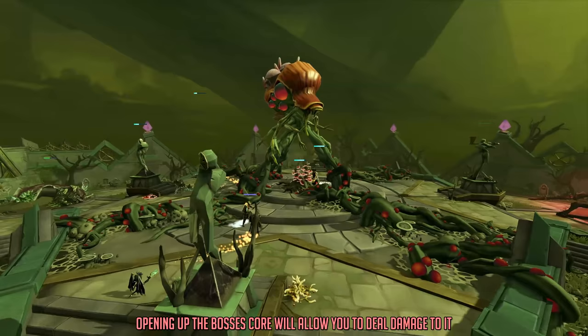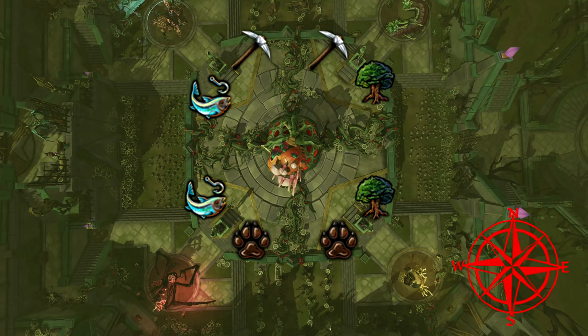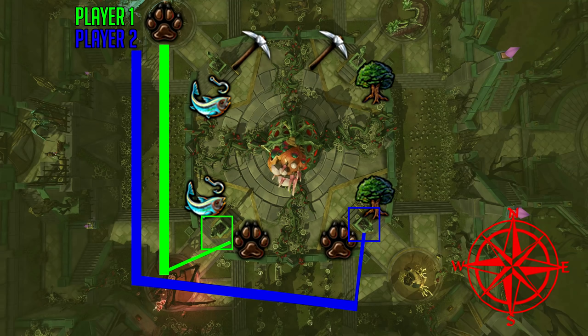For example, in the northwestern corner, repairing one statue requires 15 fishing and 15 mining resources. With eight players, each player is responsible for just 15 resources. For example at the hunter location, me and another player were responsible for filling the statue in the southwest and southeast corners. Communicate with your team beforehand as to who is going to fill which statue.